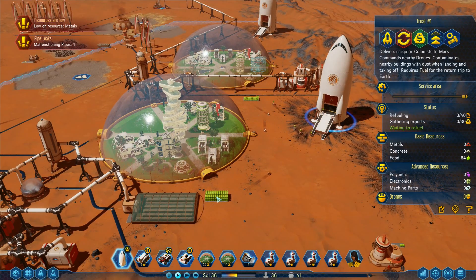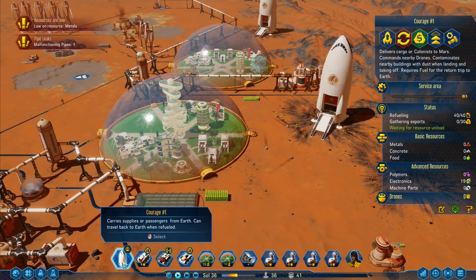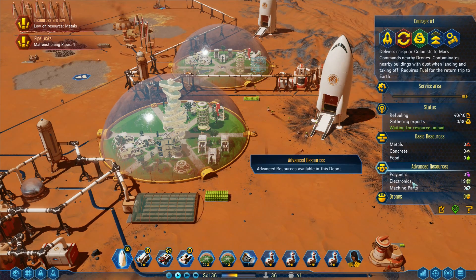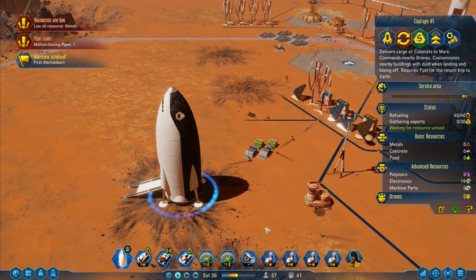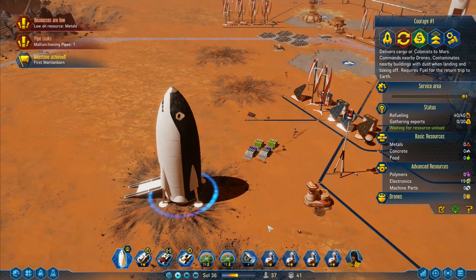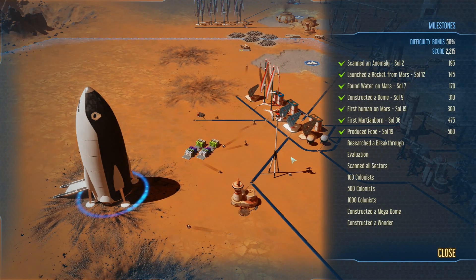We've got drones busy unloading right here and stacking up a load of food. We got food down here that is doing absolutely wonderful. Courage One is now refueled. Advanced resources: 19 electronics milestone achieved. Marvin the Martian — oh, first Martian born!